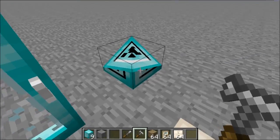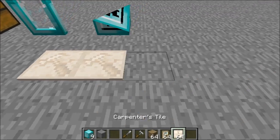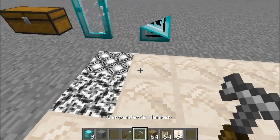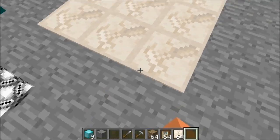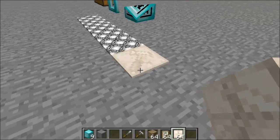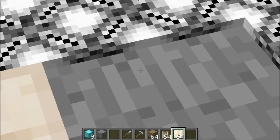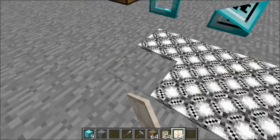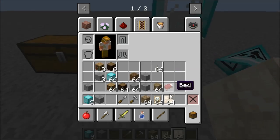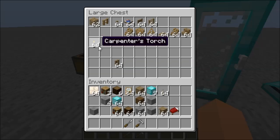If you right-click a Carpenter's Tile with the Hammer you get a tile pattern. A neat feature is that if you have a field of tiles, you can place a new tile block right next to an existing tiled block and it will automatically become a tile too — you just have to place it on the half of the block closest to the existing tile. That saves you from hammering every single one individually.